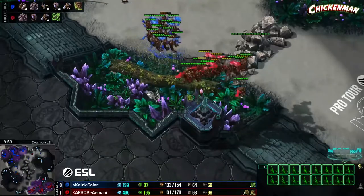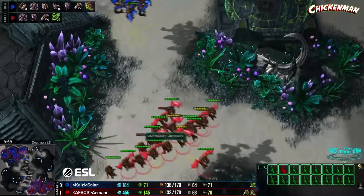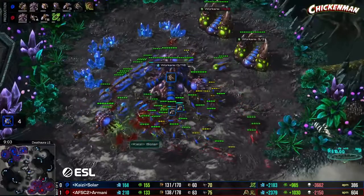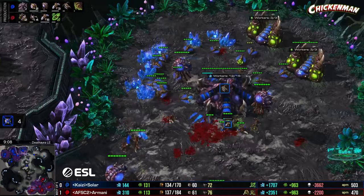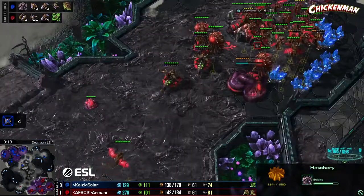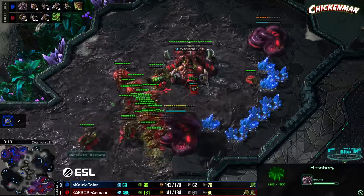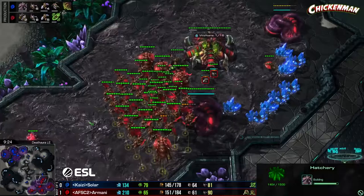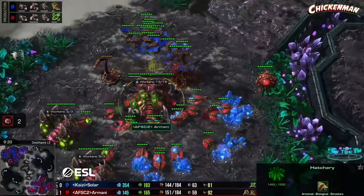Looks like it's going well for Solar so far — Armani seems to be getting chased back. But look at that ling run-by — the mutas were a distraction for the real damage from the lings. They get a queen and a few drones. Armani takes the worker lead and gets his fourth base up a little bit sooner than Solar. It's going to come down to how the engagement starts.